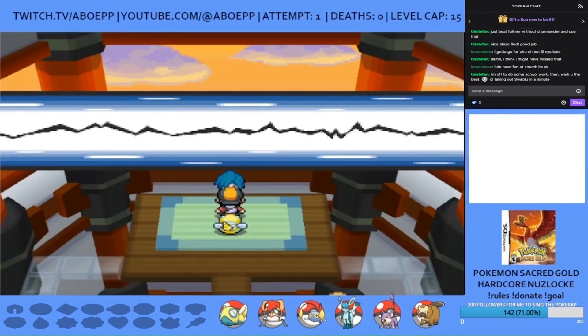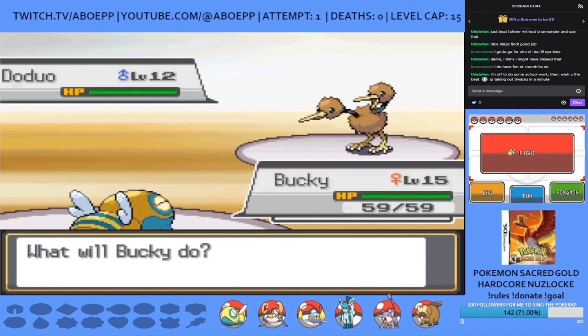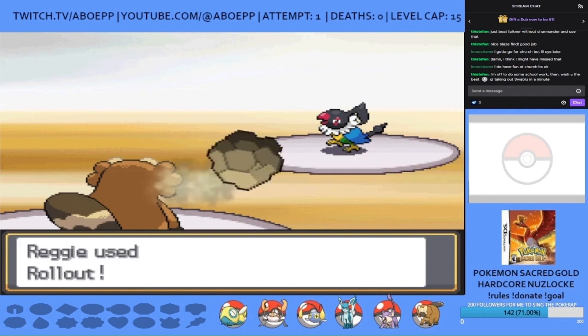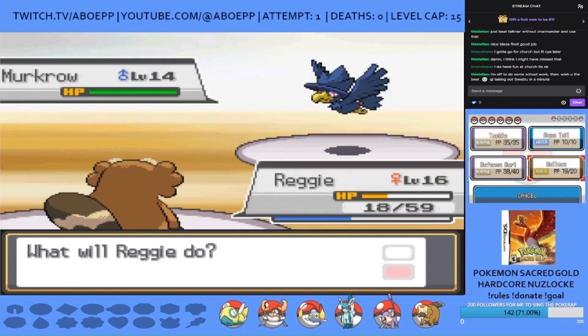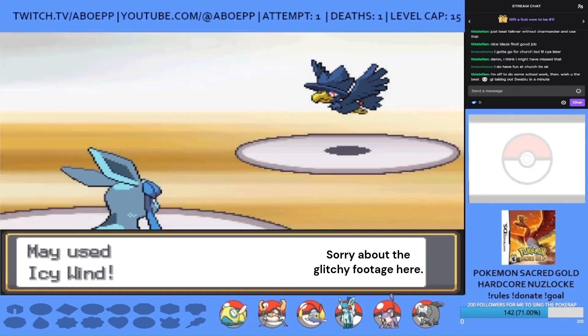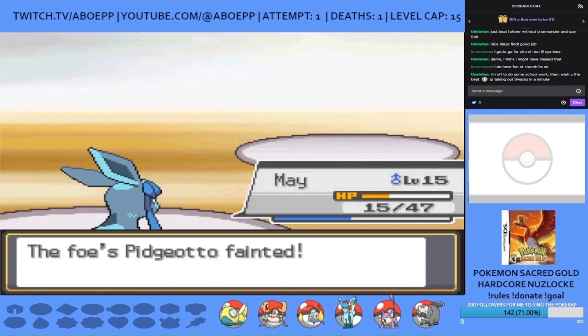Up next is the first gym leader Faulkner. Doduo is put to sleep with Yawn by Bucky. Reggie switches in to use Defense Curl, which powers up his Rollouts, taking out Doduo, Swablu, Chatot, and Farfetch'd before missing Murkrow. I risk a crit but Murkrow lands a crit Feint Attack to take Reggie out. Sorry bud, but your efforts won't be in vain. I switch to May who takes out Murkrow and Pidgeotto without risking any crits.